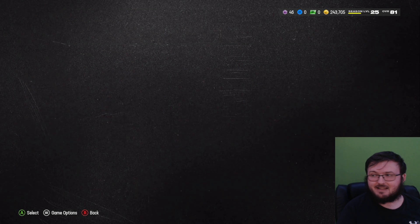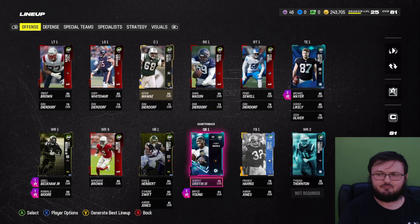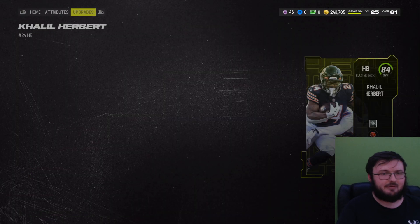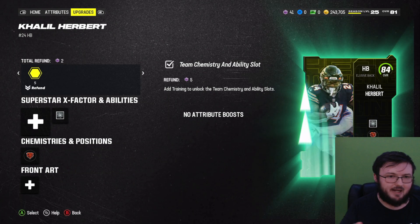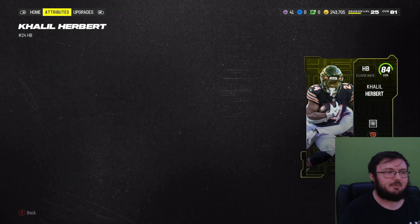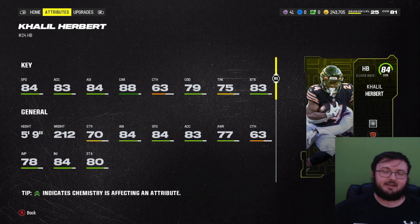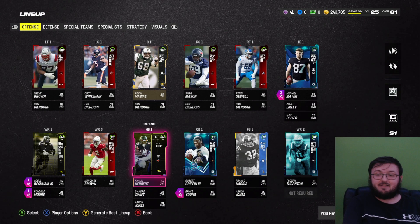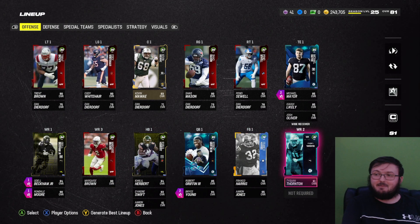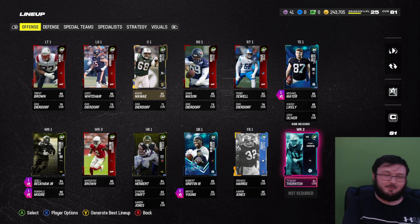I did actually get another headliners player — Khalil Herbert. I got one of those free bounty account headliner players and ended up going with Khalil Herbert. The reason why is because he is now our fastest running back on our squad with 84 speed.